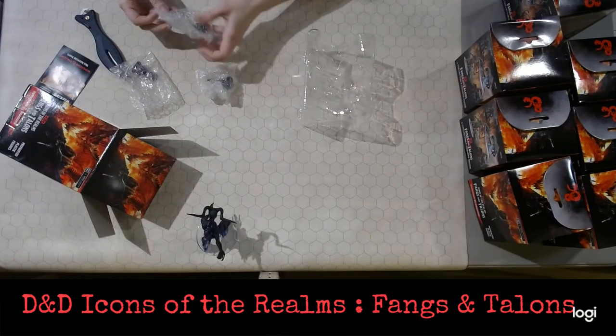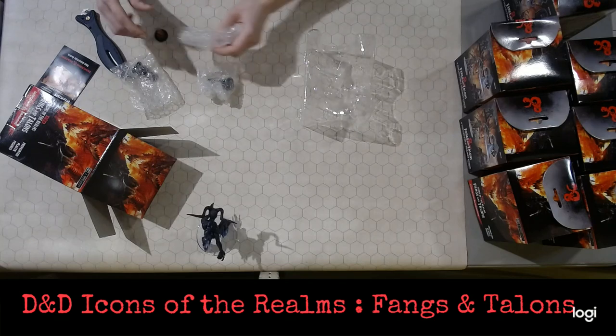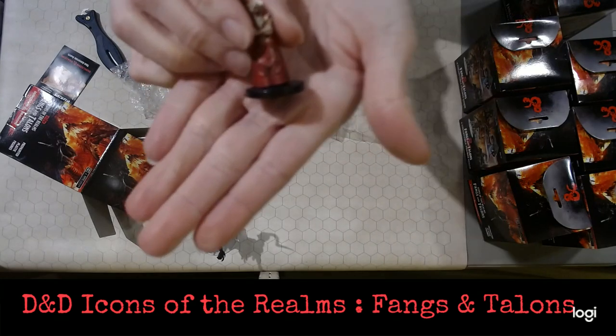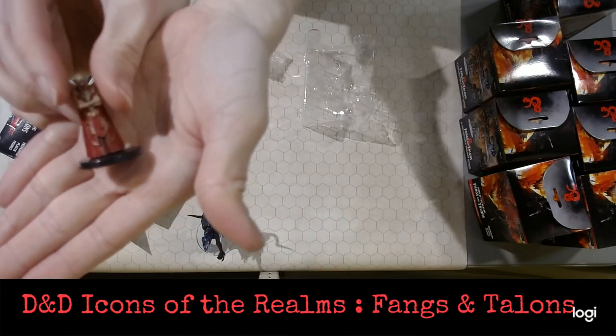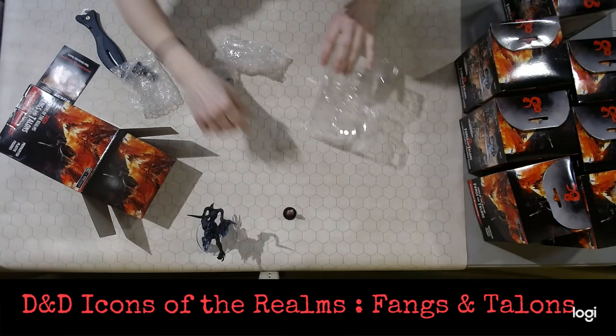Now for our small guys. Let's see what we've got. First piece here is going to be — I apologize if I mispronounce any of these — a Thayan Apprentice, number 20 of 45. The camera's having issues zooming in.